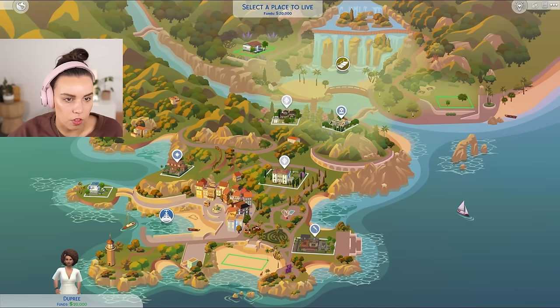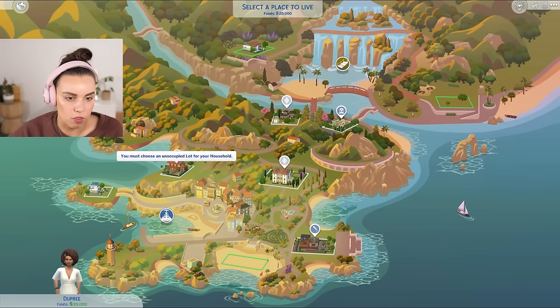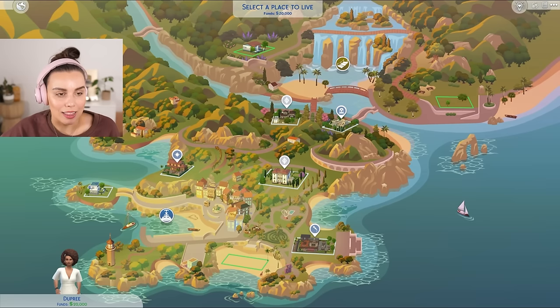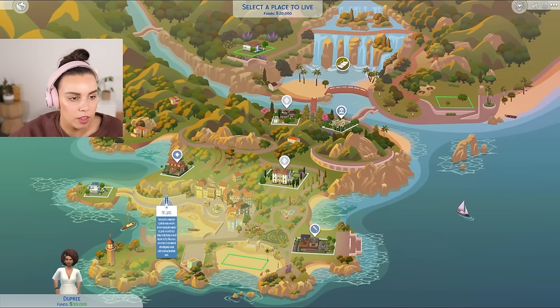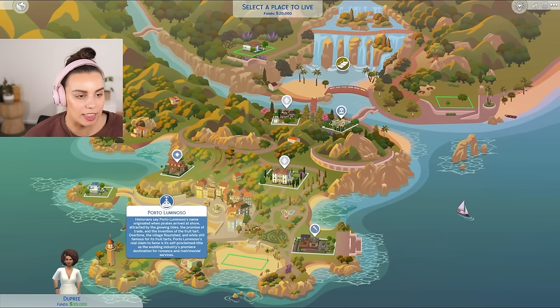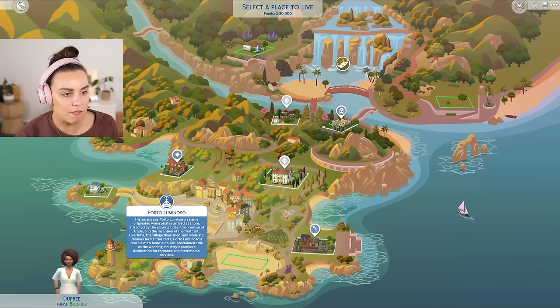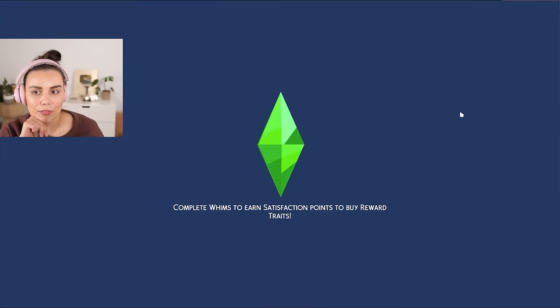There are existing residential houses and a little bit of tea time between some of the townies. We now have wedding venues in the game — that was added in the base game update. There are also rentals here, so you can vacation in Tartosa for your wedding or honeymoon. This side of town is called Porto Luminoso. Historians say the name originated when pirates arrived attracted by the glowing tides, the promise of trade, and the invention of the fruit tart. Porto Luminoso's real claim to fame is its title as the wedding industry's premier destination for romance and matrimonial services.